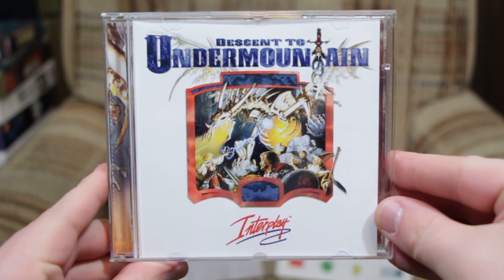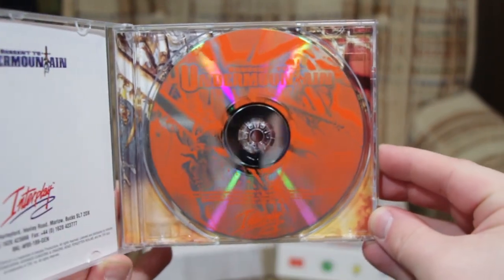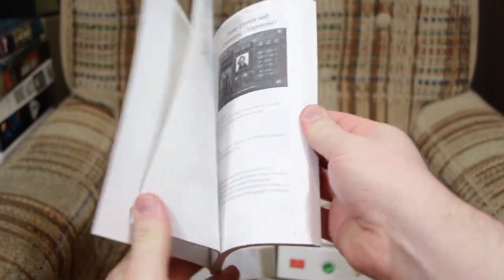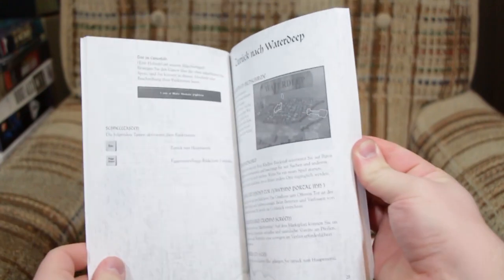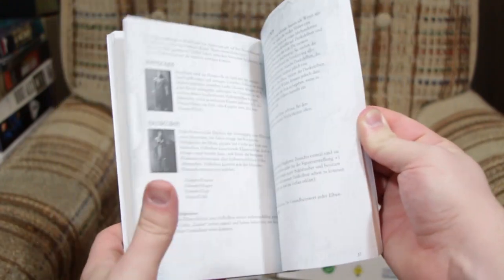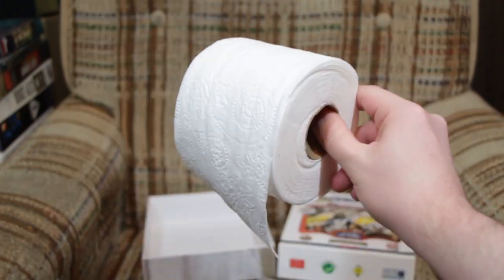Inside Descent to Undermountain, you get the game inside a jewel case as well as the manual, which is quite substantial, as you might expect for a D&D title. Well, a normal D&D title at least, because knowing how this one came together, I would not have been surprised to see something else inside instead.